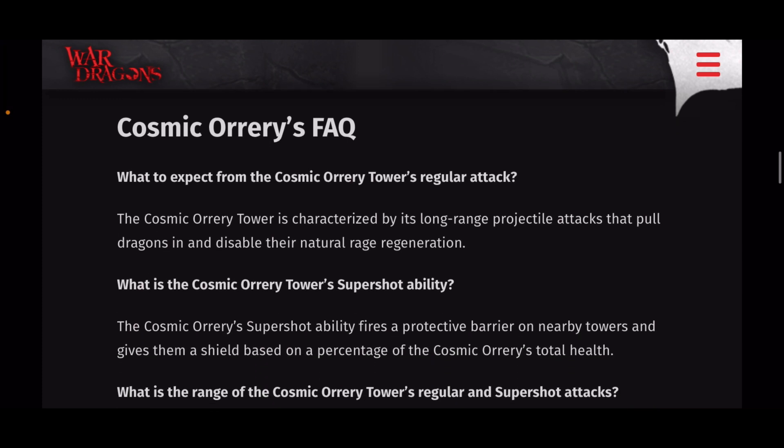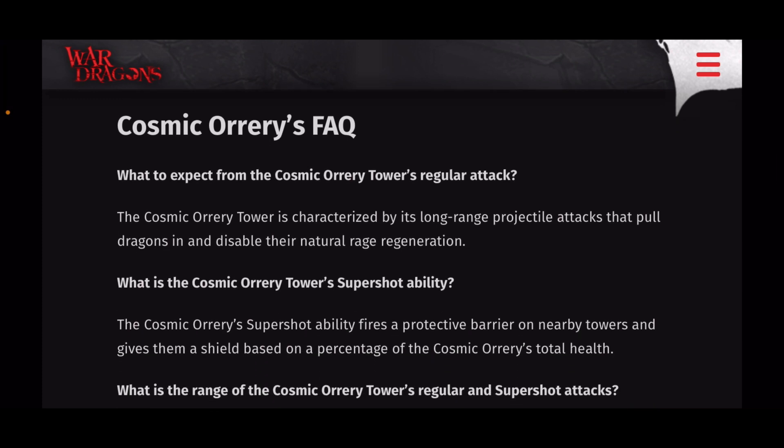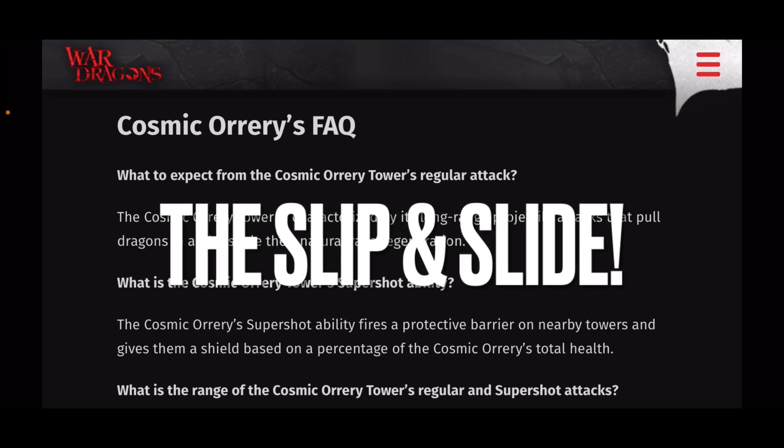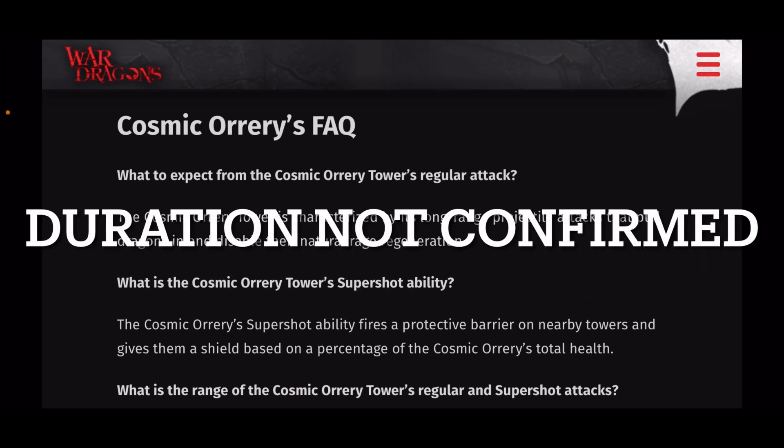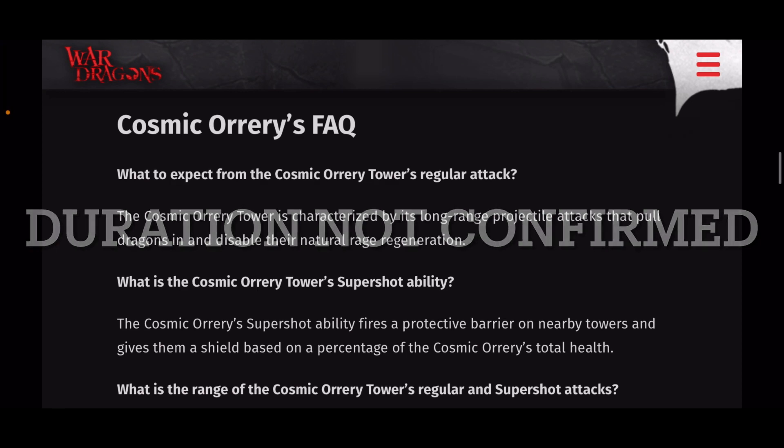What is the regular attack? It has a long-range projectile attack and it actually pulls dragons in and disables their natural rage generation. It will make dragons fly over the base faster, and during that time they won't be gaining rage naturally. You'll likely still be able to use spells that grant rage, but you will not have the regular rage-over-time. This means rage runes and glyphs likely will not help you during that period. The duration of that effect lasts as long as the attack speed, so if it only gets one shot off, it will only last for 0.65 seconds.